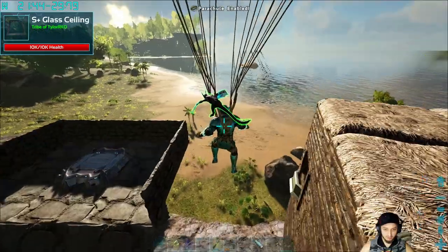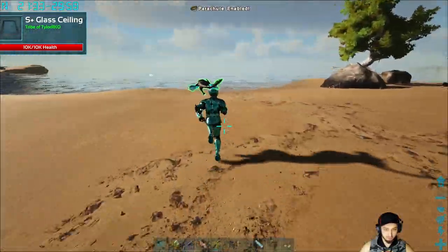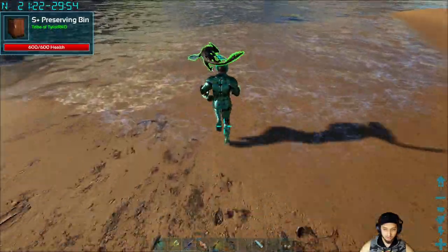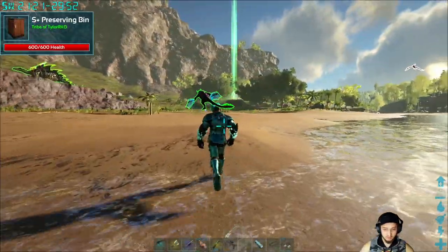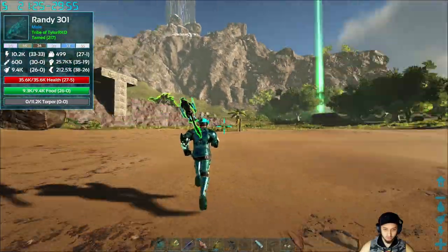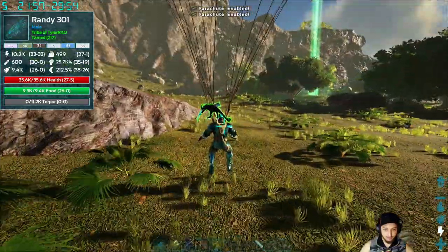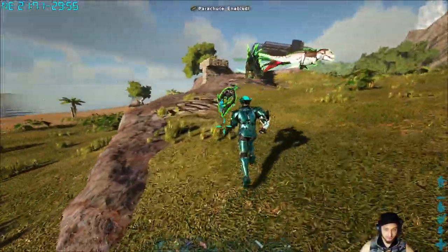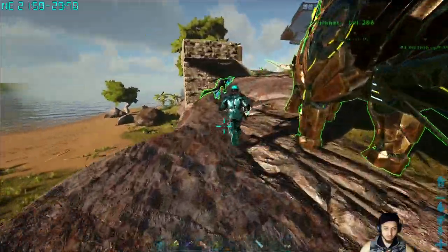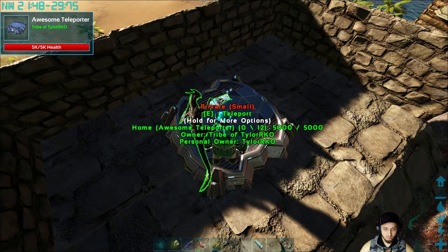We got a new building spot — basically a little hangout area for a couple dinos and for Harry. We actually have a teleporter there, so we'll head to it. We also got an irrigation system set up on a mountain, so we have to go all the way down to the beach to check it out.